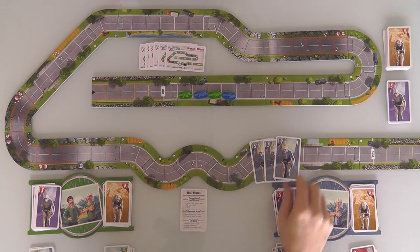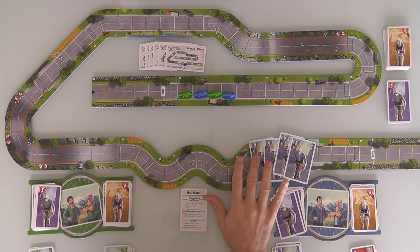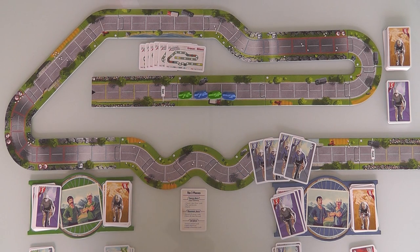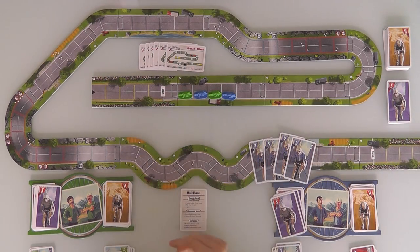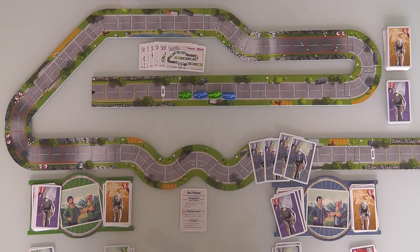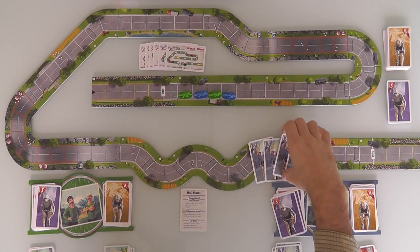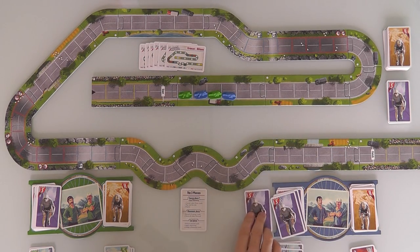She draws a 9, a 5, a 4, and a 5. So, 9 is the sprint — that is the fastest card in the game. As a general rule, the rules of real-life cycling kind of apply here. You want to save your best cards for that final push across the finish line after you've made it past the tough stuff. But Jen's thinking she wouldn't mind breaking away from the pack earlier before she gets to that mountain, since she did pull the 9. Let's get a little risky early on — Jen's sprinter is going to go for a 9.